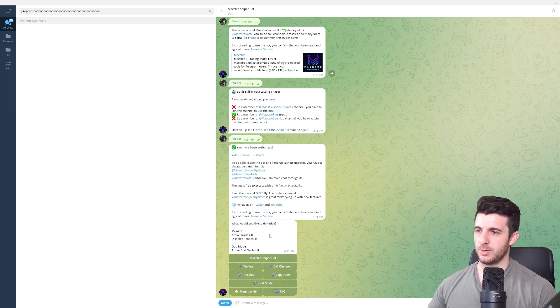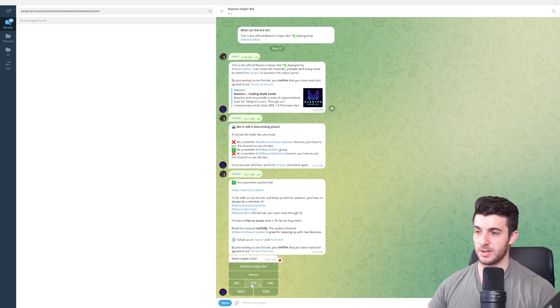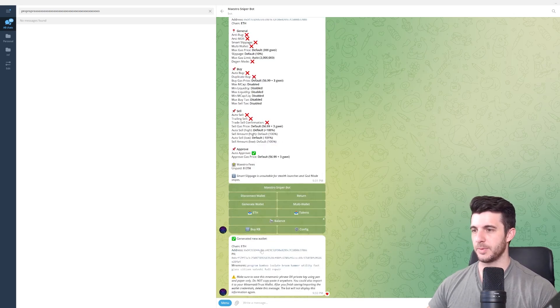The first thing that pops up is: what would you like to do today? God Mode is for sniping launches. The first thing you'll want to do is set up a wallet. The nice thing is it's not linked to any of your existing wallets — you create a new one via Telegram. Click on Wallets, select the target chain (in this case Ethereum), click Generate Wallet, and you'll get an Ethereum address, a private key, and a 10-word seed phrase.